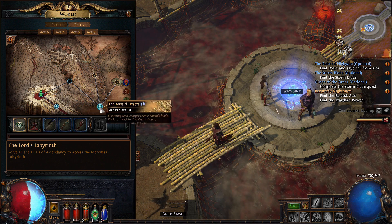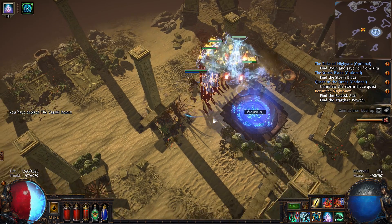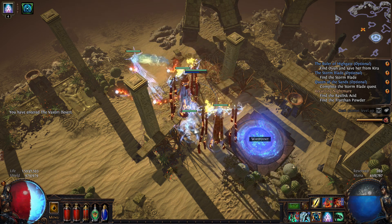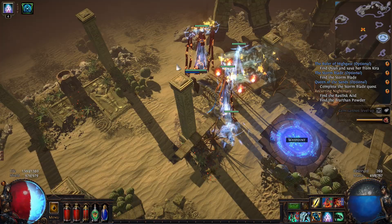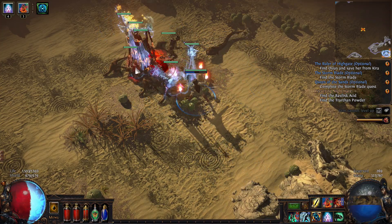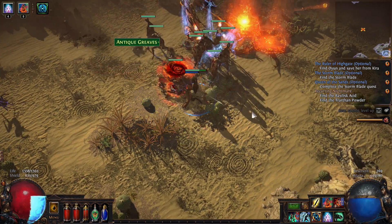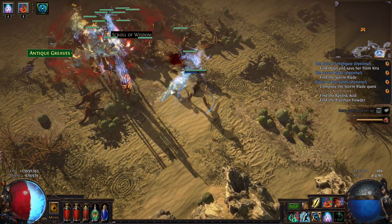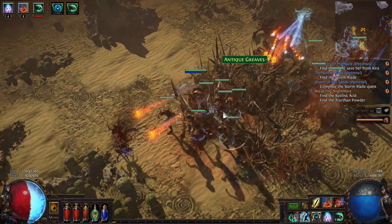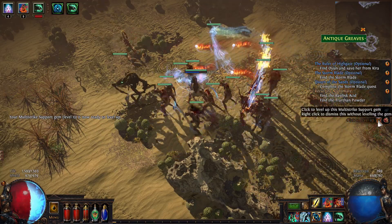Let's go straight to the Vastiri Desert without any specific objectives. When you log in, you do keep your spectres, and I've got three - I wanted four but settled for another ranged one. These guys just demolish everything. I can raise up to nine zombies, and I want to raise the golem as well since it gives physical damage to all my minions.